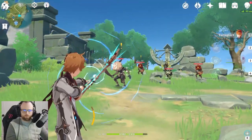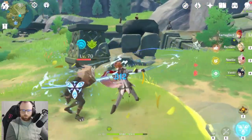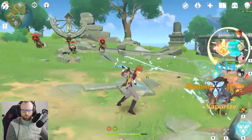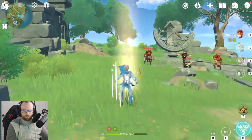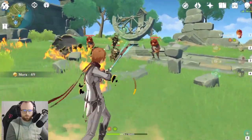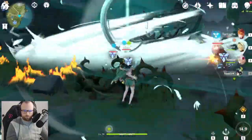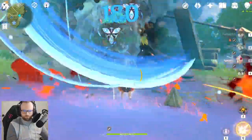My units are scaled at a very low level — I'm using Tartaglia at 70, Bennett at level 20, Noel at level 20, and Venti at level 70. I put very low level gear on them: Bennett is using a level 22 Skyward Sword, Noel is using a level 20 Bell, Bennett is using a level 40 or 50 Favonius Warbow, and Childe is the only one with the Skyward Harp which is at around level 60.